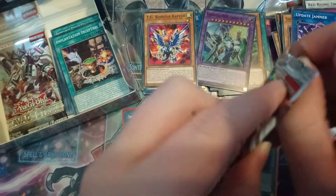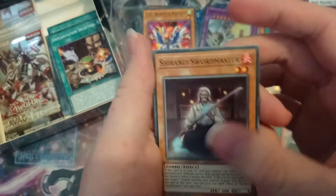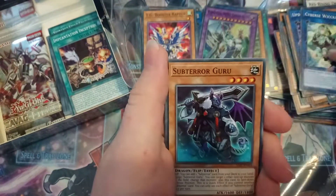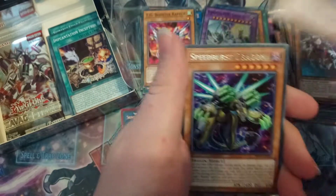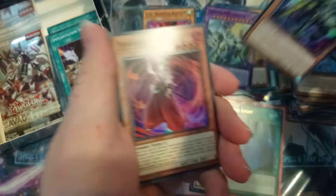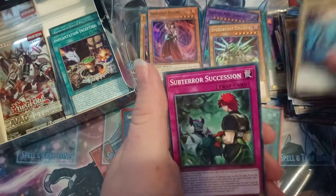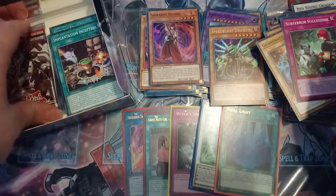Second to last pack. Clock Lizard, Core Awakening, Rising Dragon, Apple of Enlightenment, Cosmo Neos, Boost Raptor, Squirt, Wolverine, and Jammer. Swordmaster, Wicked, Guru, Wind Winder, Speed Burst Dragon, and Shirinui Squire. Samurai, Justia, and Succession.